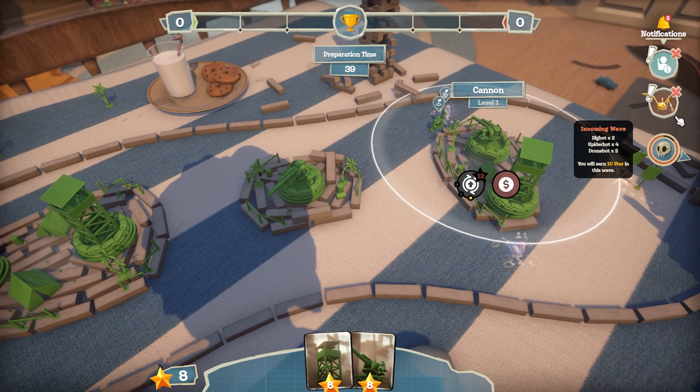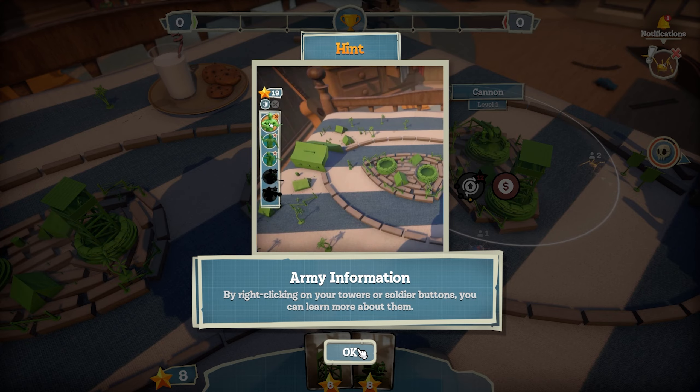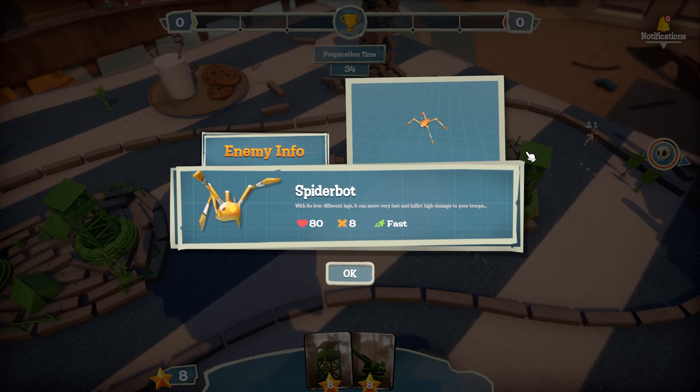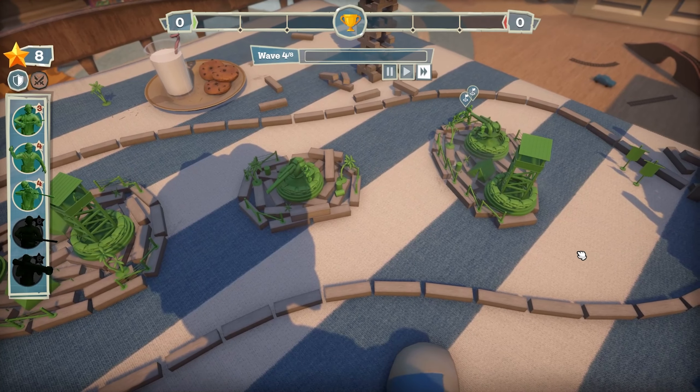By right-clicking on your towers or soldier buttons you can learn more about them. New enemy: spider bot — with its four different legs it can move very fast and inflict high damage to your troops.